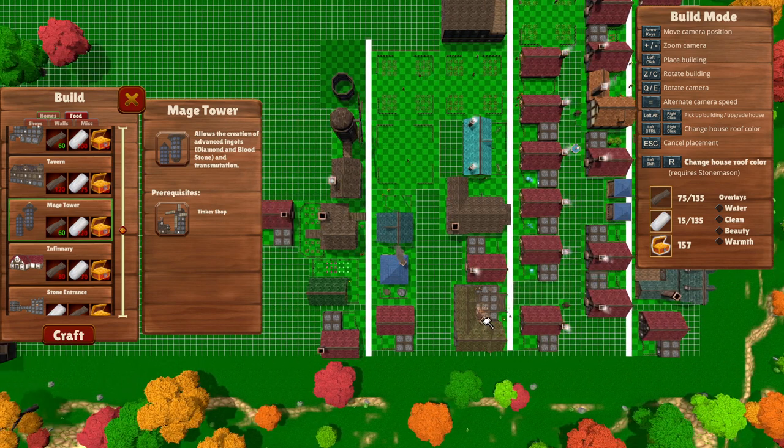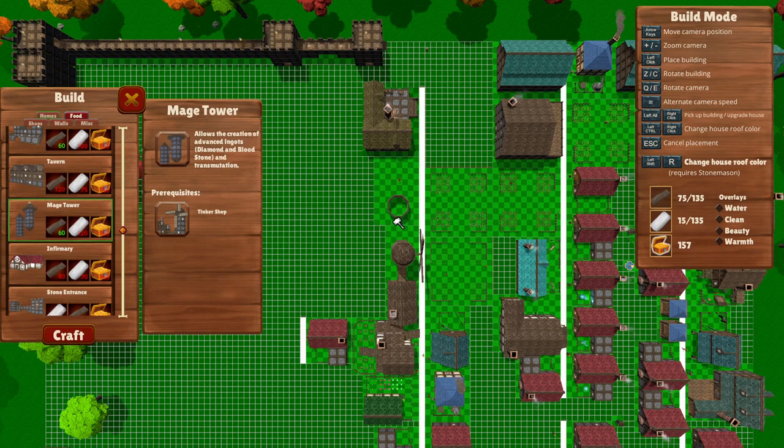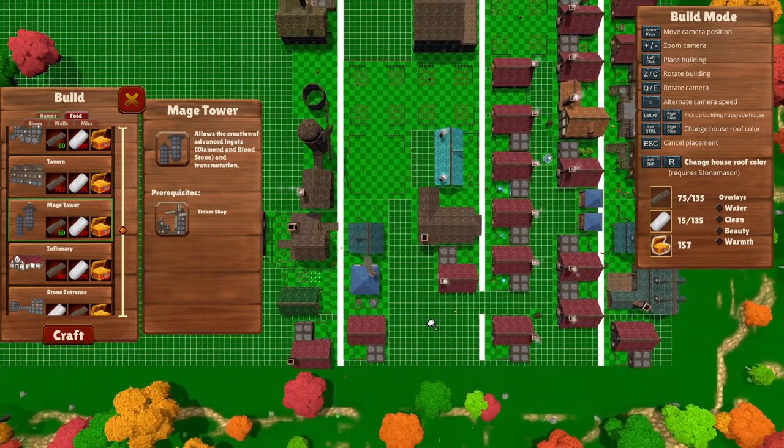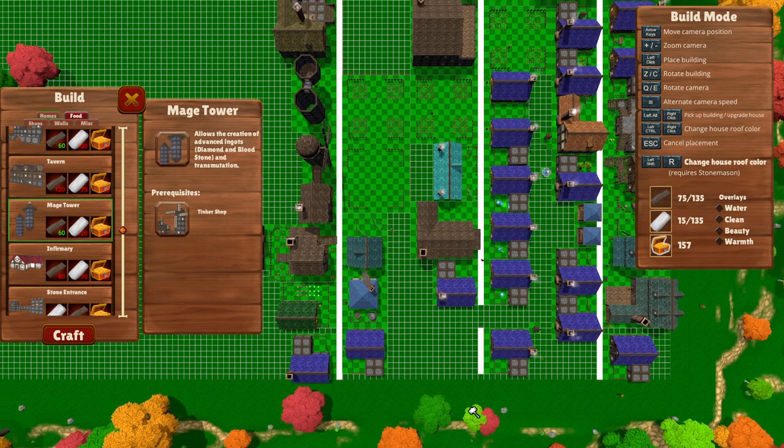Let me figure this out - you hit alt right-click to move things around. So you can be clever and just move buildings wherever you want. Oh, you can change the roof of all the houses - you can change the color of the roof. Purple houses now, there you go.